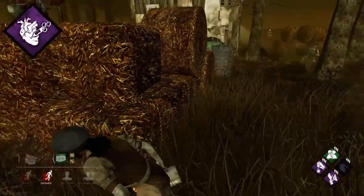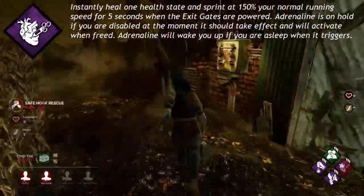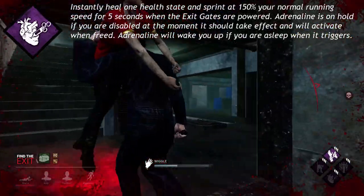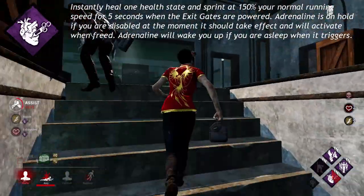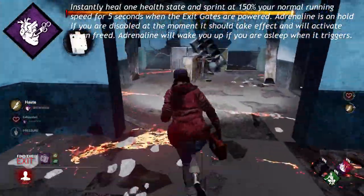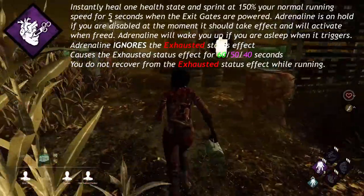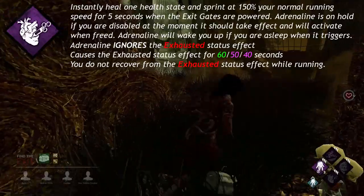Adrenaline, one of Meg's unique perks, says: instantly heal one health state and you sprint at 150% your normal running speed for 5 seconds when the exit gates are powered. Adrenaline is on hold if you are disabled at the moment it should take effect and will activate when freed. Adrenaline will wake you up if you are asleep when it triggers. Adrenaline ignores the exhausted status effect. Causes the exhausted status effect for 60, 50, or 40 seconds. This is the only perk that ignores any exhausted effect you have on you at the time it triggers.